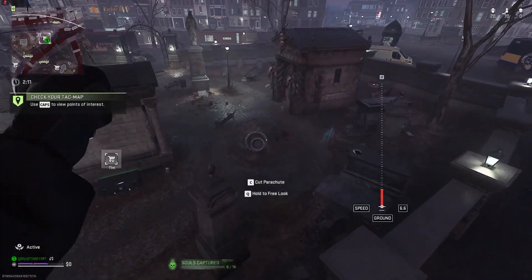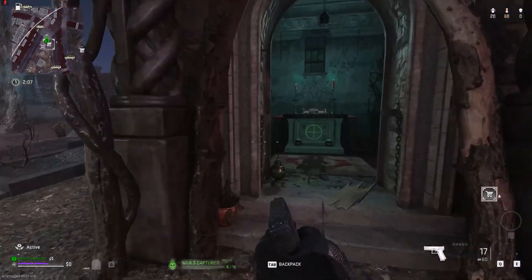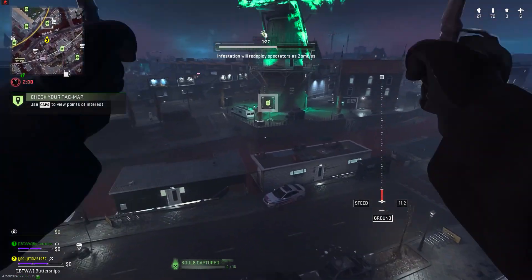You need to head over to this tomb within the graveyard, and go up to the Witch's Bug to interact with it to activate. It will glow, signalling any players here knowing that you are doing this Easter Egg, which is quite annoying.